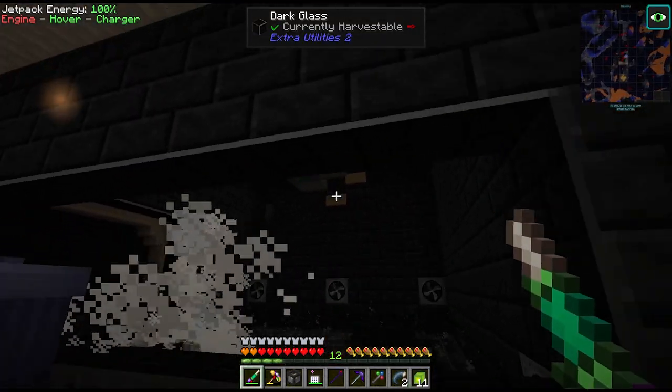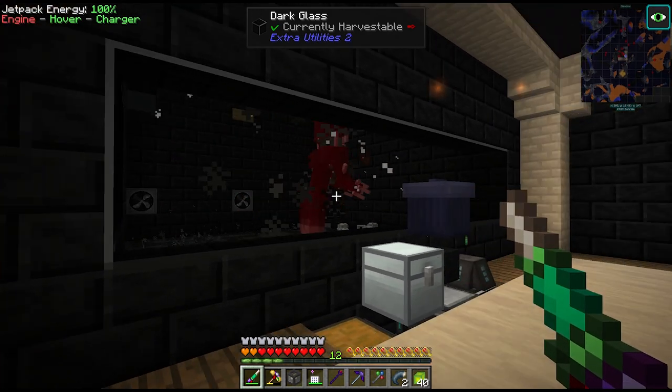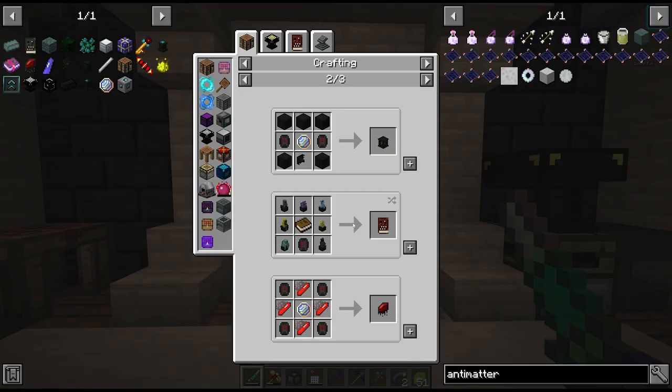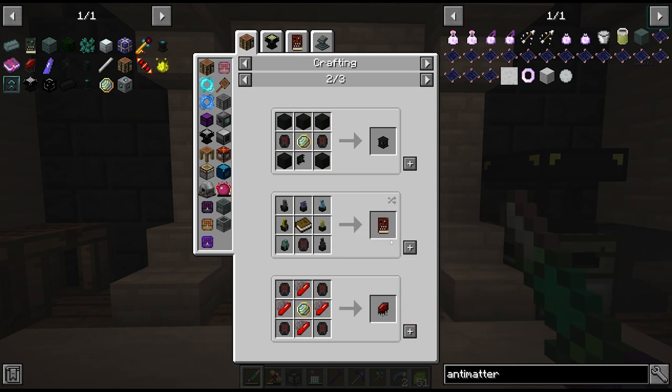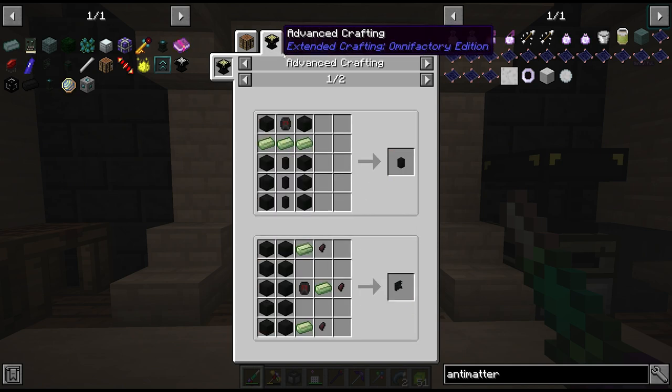First of all we added a new powered spawner here. This new spawner is for the shadow beasts that spawn from Abyssal Craft, as you can see there, and we need these guys to farm the shadow gems. We first used the shadow gems to get our book, and they're also used in shards of oblivion and a couple of other crafts down the line as well.